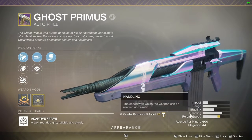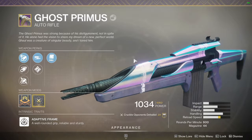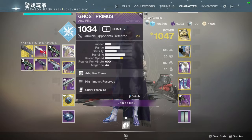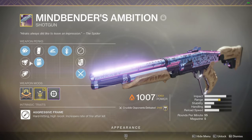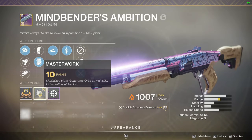All 600 RPM auto rifles are good right now. Let me tell you, this gun is amazing. I like it more than Cirrus — this is my new favorite 600 RPM auto rifle. I was using it with Mind Benders, rifled barrel, light mag, slightshot, quickdraw with a range masterwork.